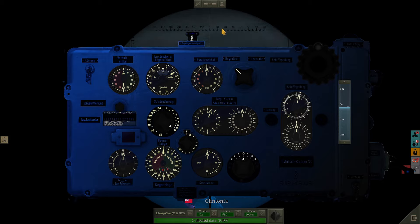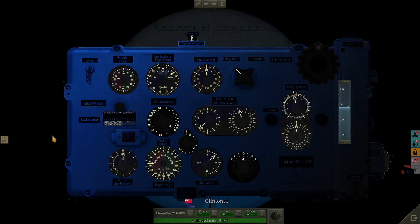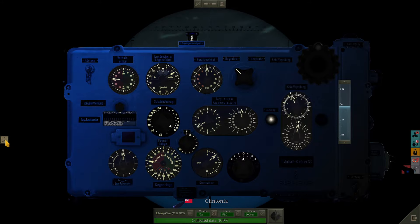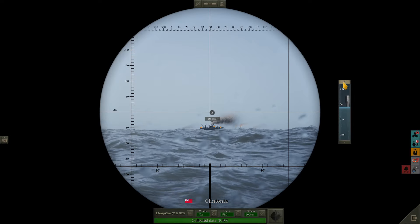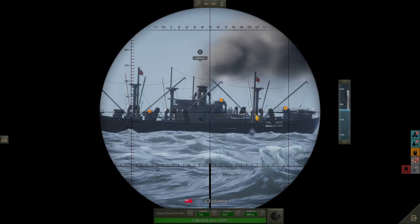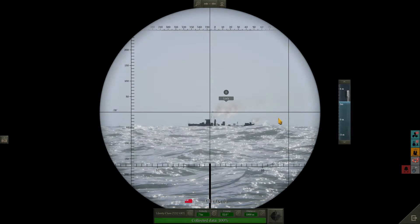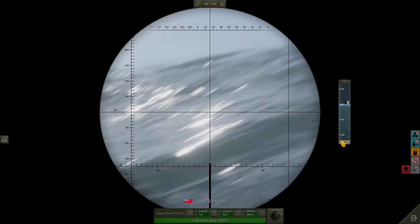At zero, it's going to be red 90. Engage. Let's go back. So one torpedo here and one torpedo here. What's the destroyer doing? Should be closing our bows right now. Let's drop the scope — no sense in keeping it up right now.